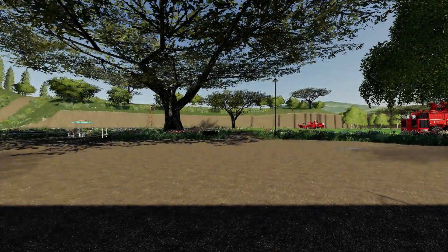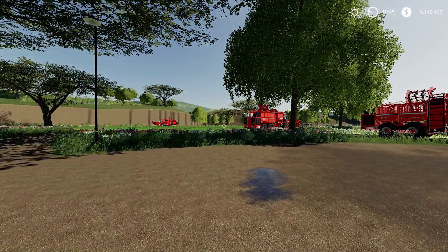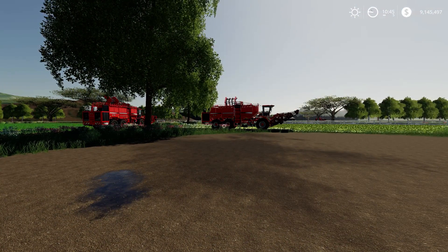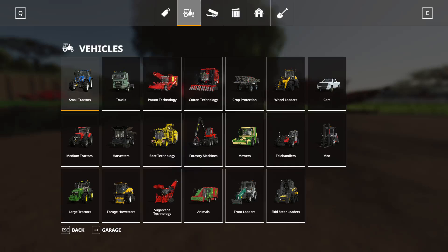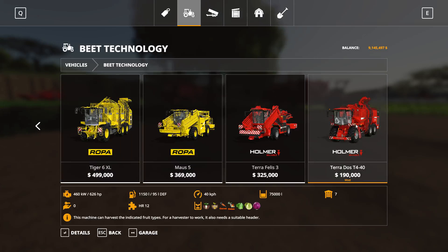Let's get going. I've already pre-loaded everything so we don't spend too much time buying vehicles, and I have all the crops in place. Let's first go to the store and have a look — it's under Beet Technology, where you can buy the harvester at the end of the list.